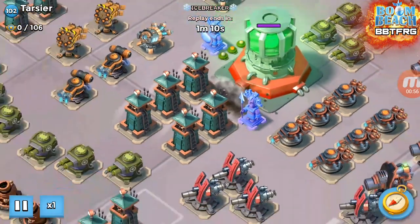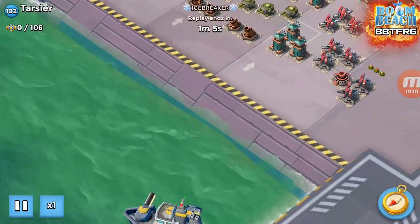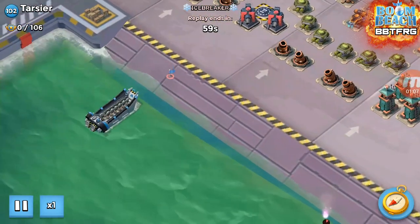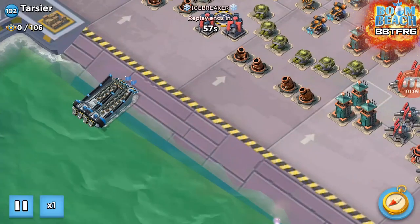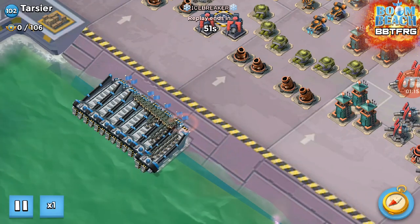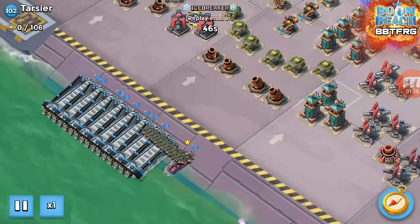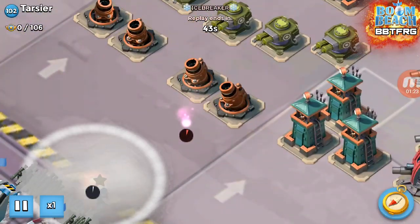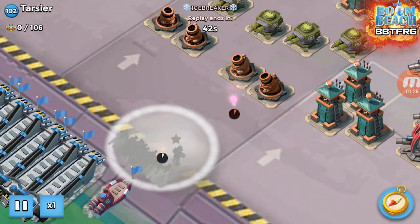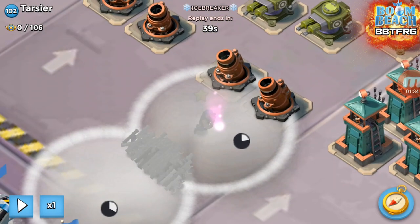First of all, you need to clear the three mines that are there. Then the next thing you need to do is put the flare down nice and low in the water like so. We're going to start landing a bit further away so that we can get all the ladies off all the boats and keep them nice and grouped. Then we're going to drop Bullet, and your first flare point is in front of the two mortars here, which is basically a grouping flare.